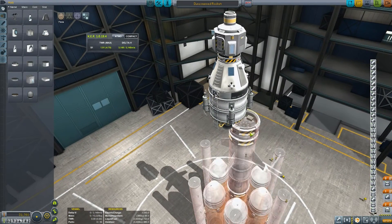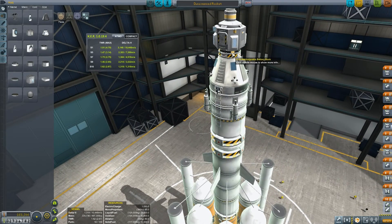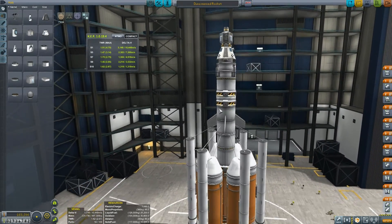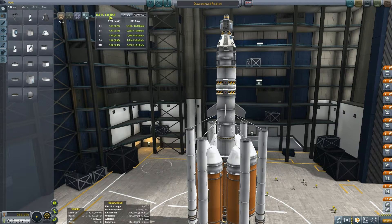We've got to make sure we've got enough electricity, so we've got solar panels and a large battery. I've got some fins further down to stabilize it. Under Kerbal Engineer Redux, you can see the thrust-to-weight ratios. Ideally you want over 1.4 to escape Kerbin — I've got 1.6. My overall delta-V is 10,448, which is quite sizable and should be enough to get me to Duna and back up into orbit.